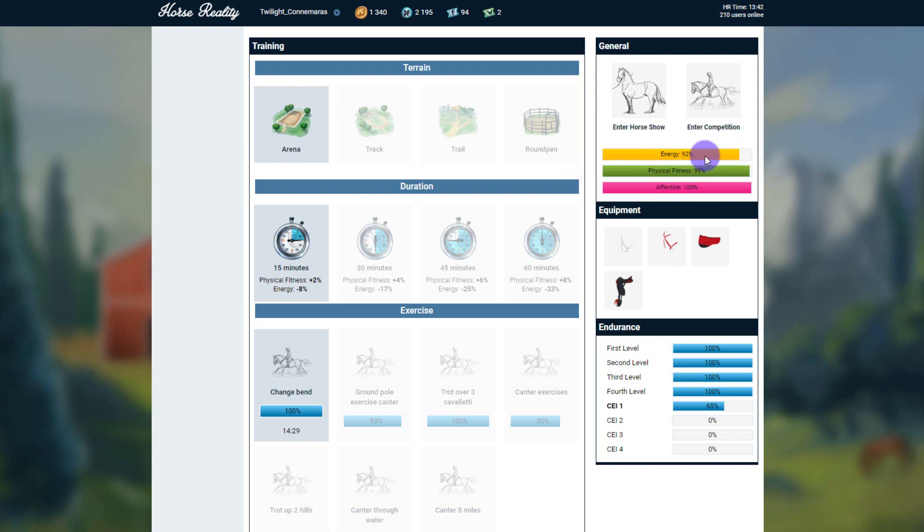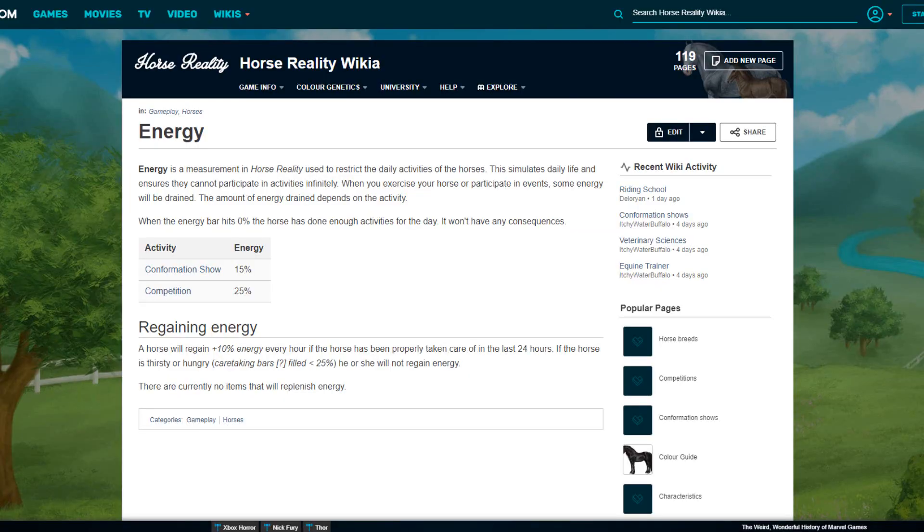The next thing we're going to look at is energy. Energy is a measurement in Horse Reality used to restrict the daily activities of a horse, ensuring they cannot participate in activities infinitely — basically there's a limit. When you exercise your horse or participate in events some energy will be drained, and the amount depends on the activity. When the energy bar hits zero the horse has done enough for the day with no negative consequences. Conformation shows always take 15% energy and competitions take 25% energy.